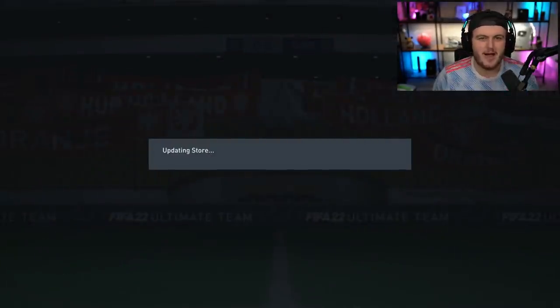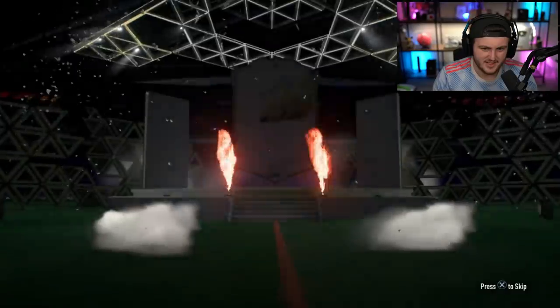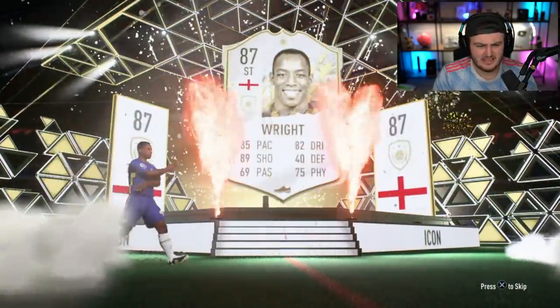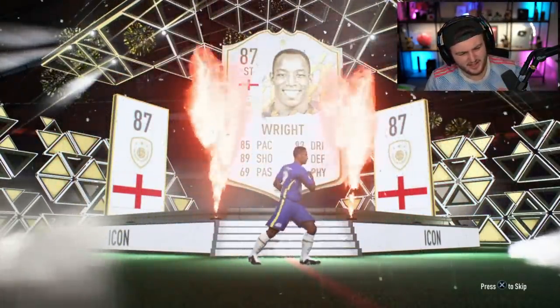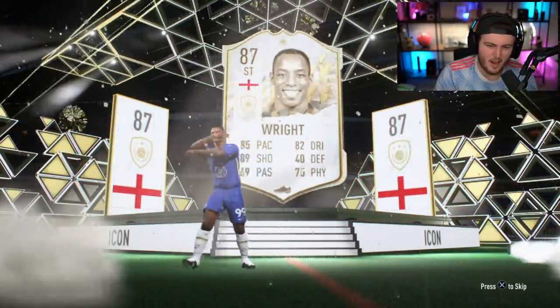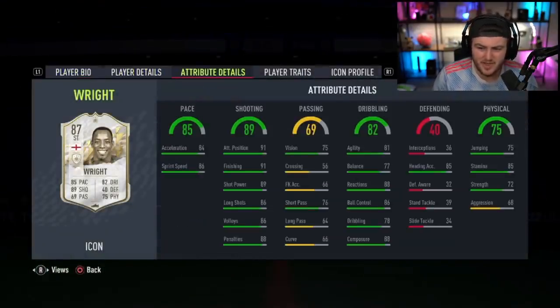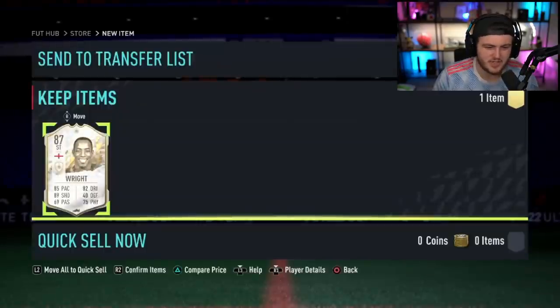Let's go and open some more and hopefully get better pack luck than I just got. Matt, please get something better. Come on, just see all the flares go up, please EA. Oh my word. That might be worse - actually no, I think that's a little bit better than mine. Better pace. How did I get Rui Costa and Nakata on two accounts today? Two mid-icon packs - Rui Costa and Nakata. What are the odds?